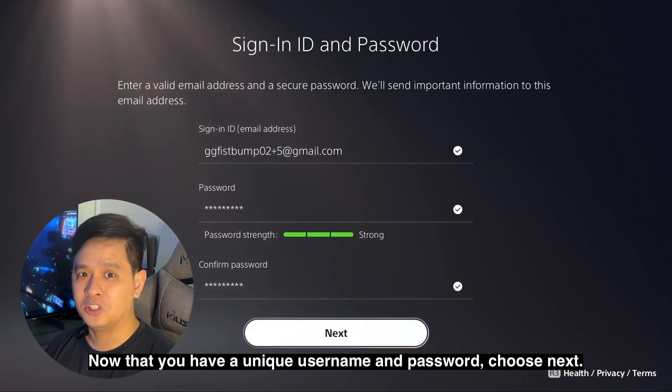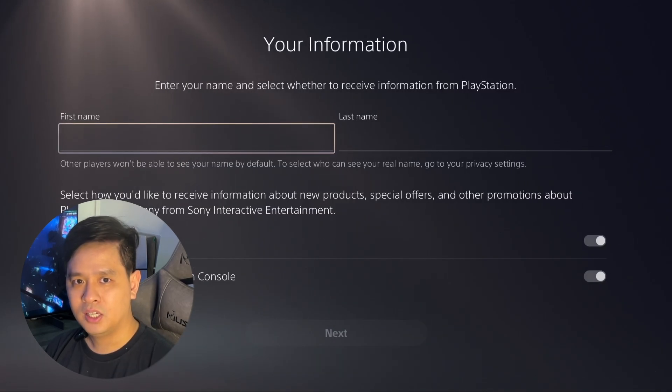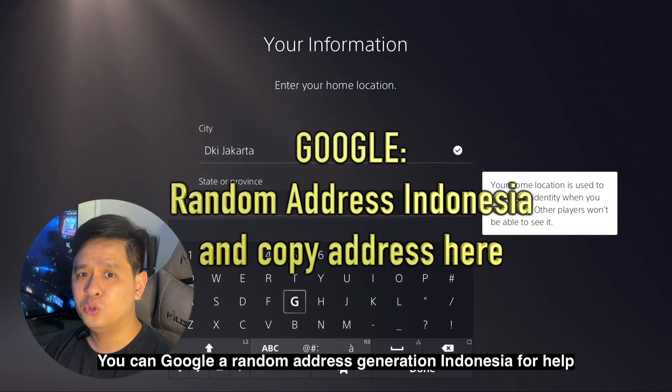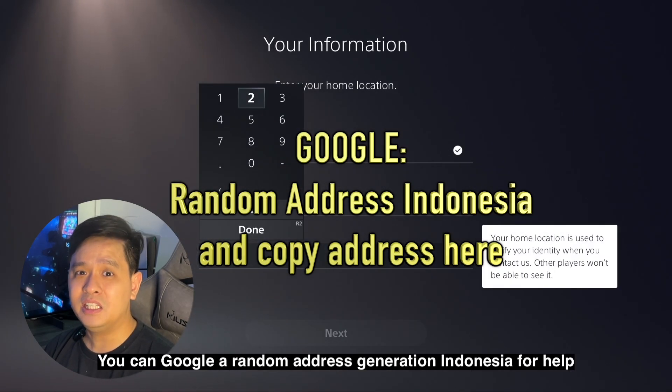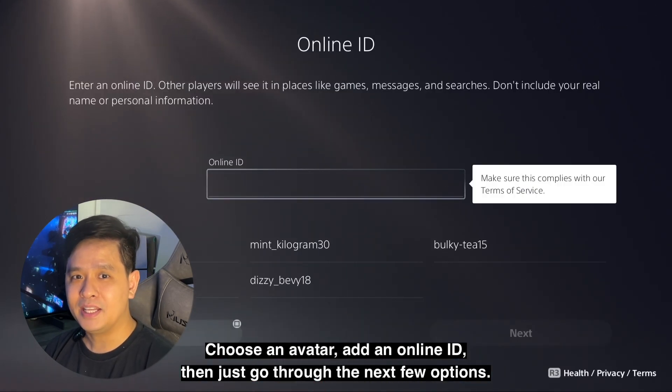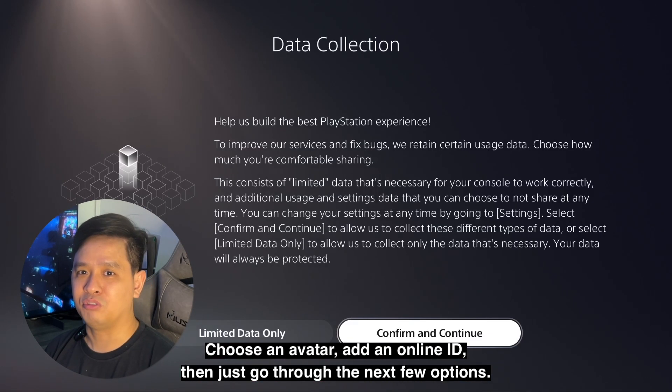Now that you have a unique username and password, choose next. Add your name, fill in a random Indonesian city, province and postcode — you can Google 'random address generator Indonesia' for help. Then choose an avatar, add an online ID, and just go through the next few options.